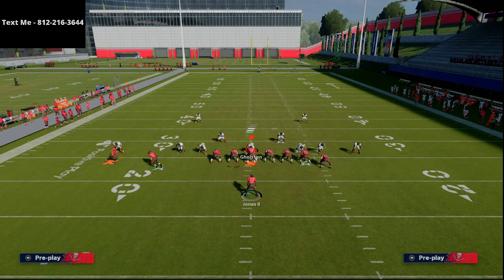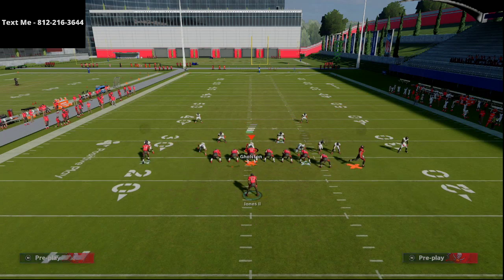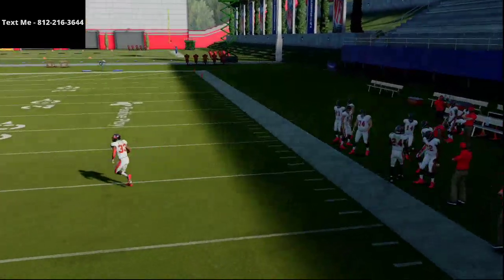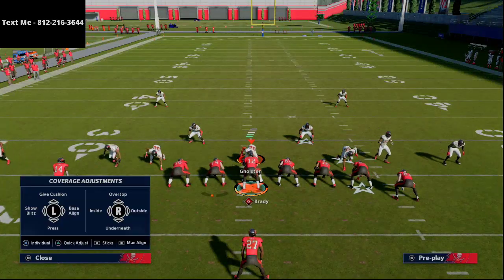With the snap of the ball, I'm going to motion Mike Evans to the right. You'll see it creates a little switch in alignment. I snap it right there and when he cuts to the outside — passing that up — he's going to torch man-to-man coverage. That's two man under.